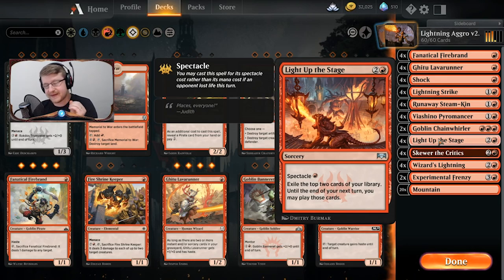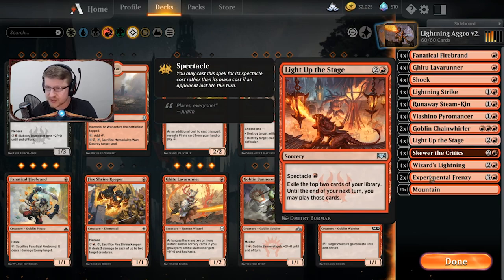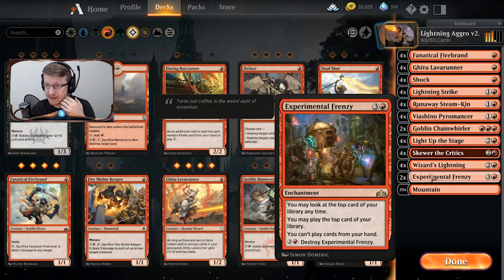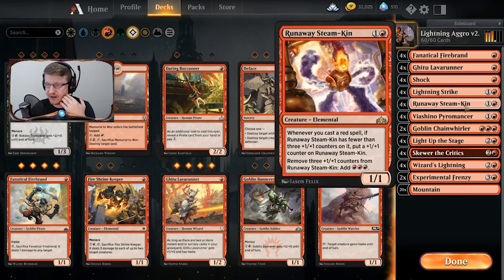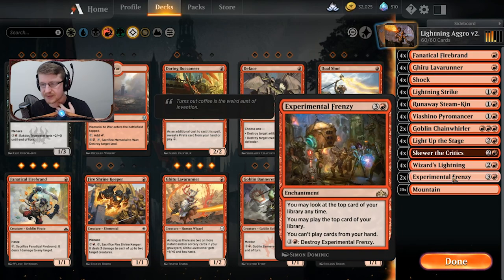Light Up the Stage is a fantastic draw mechanic — it's just so good. What I'm trying to do here is take what we already have and make something slightly better, not completely create a brand new deck. I'll also show you a tier-one deck you can build off of this Challenger Deck, though it will cost a bit more. I took out a Goblin Chain Whirler and some other cards and moved them to the sideboard. The main deck now runs: Firebrand, Lava Runner, Shock, Lightning Strike, Runaway Steam-Kin, Pyromancers, Chain Whirler, Light Up the Stage, Skewer the Critics, Wizard's Lightning, and Experimental Frenzy.